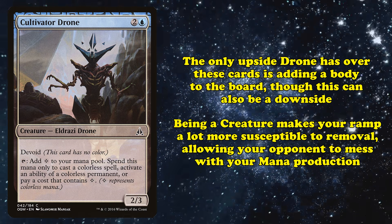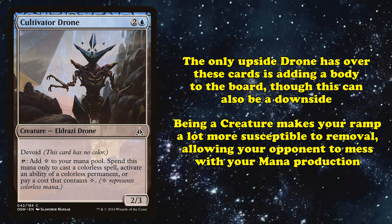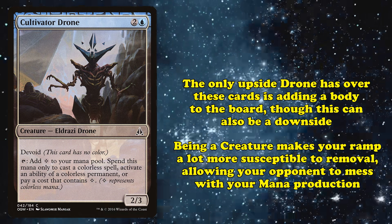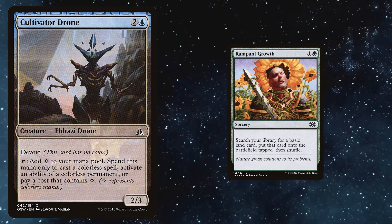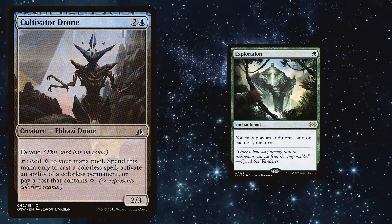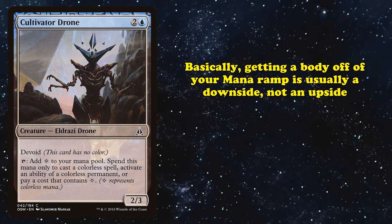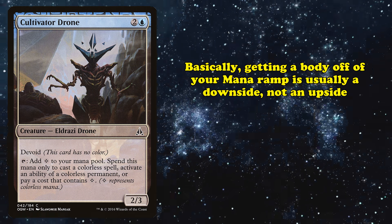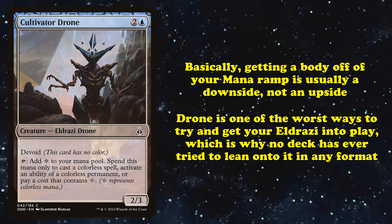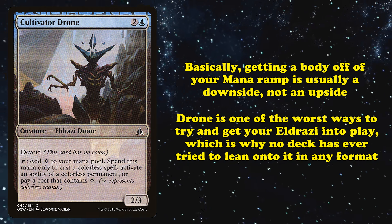The only upside Drone has over those cards is putting a body on the field, but this generally isn't worth it. Mana dorks being creatures is actually a downside, as it means they're easier to remove — creature removal is the most common type of removal in the game, and having your mana ramp be susceptible to interaction makes your game plan harder to pull off. Drone is one of the worst ways to play Eldrazi early, which is why Eldrazi decks in every format have relied on green ramp or other forms of mana acceleration instead.